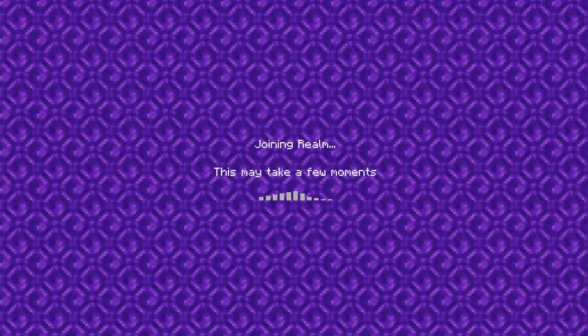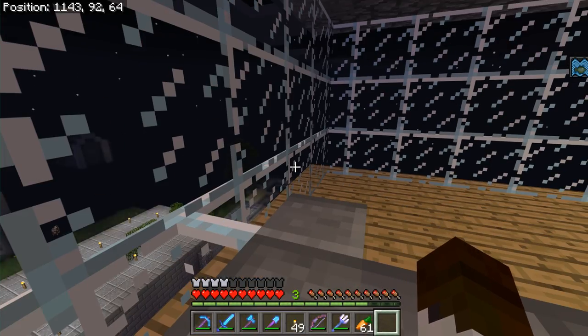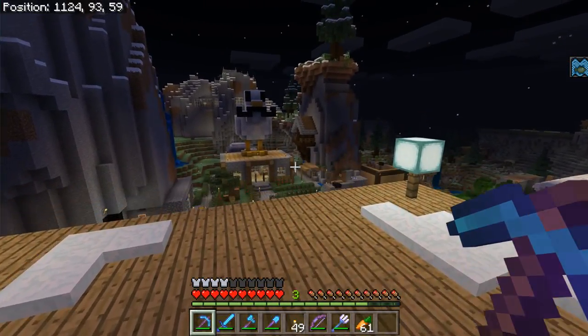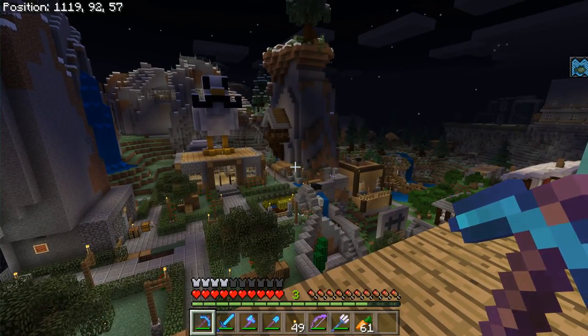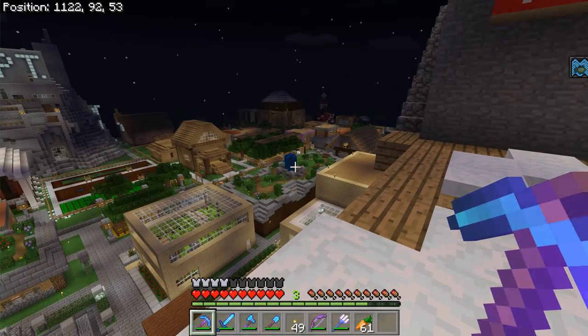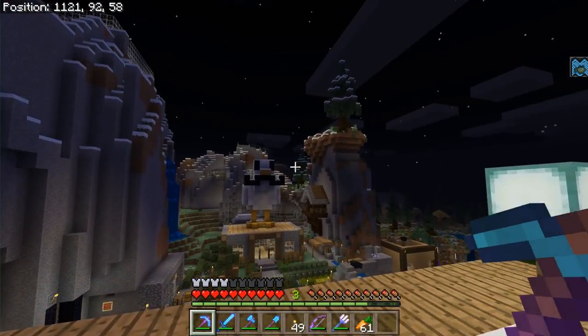We're going to start by showing off the Realm. This is my Realm — I quite love it and worked a lot on it, but Realms have grown a lot too. You can have different sizes of Realms. Basically, these are standard worlds that you can upload and download worlds to and from. It's backed up, it's saved — basically a cloud save that's available 24/7. People can access it at any point, you just pay for a subscription.